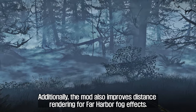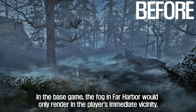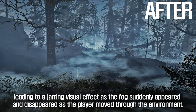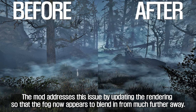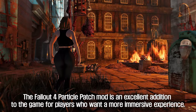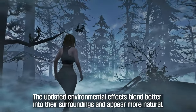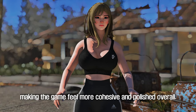Additionally, the mod also improves distance rendering for Far Harbor fog effects. In the base game, the fog in Far Harbor would only render in the player's immediate vicinity, leading to a jarring visual effect as the fog suddenly appeared and disappeared as the player moved through the environment. The mod addresses this issue by updating the rendering so that the fog now appears to blend in from much further away. The updated environmental effects blend better into their surroundings and appear more natural, making the game feel more cohesive and polished overall.